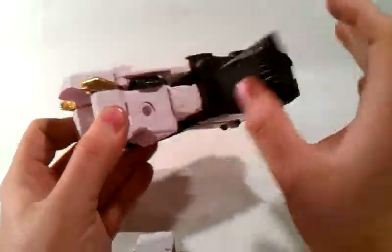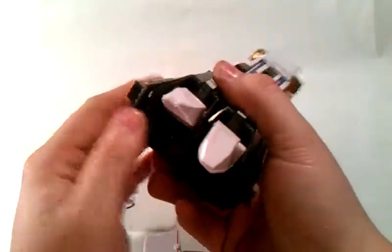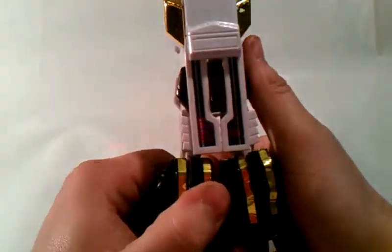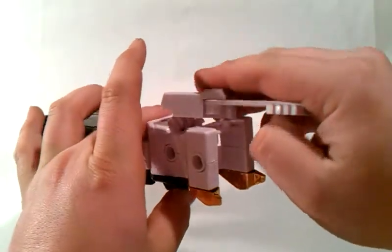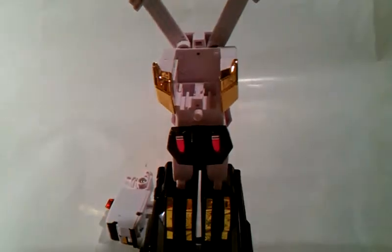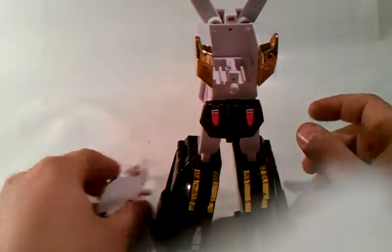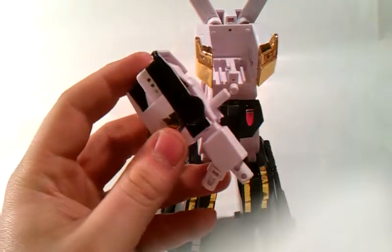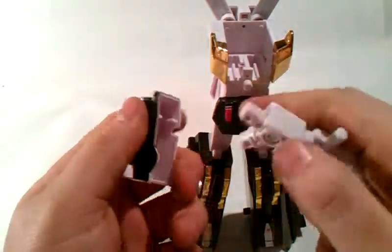Grab these panels, pull them down like so. Make sure they tab in — sometimes they don't. Move these legs out, tab in. I'm going to take this piece off, swap it around, put that there. Looks like he has wings now. This guy is starting to get pretty big. On to the arms.